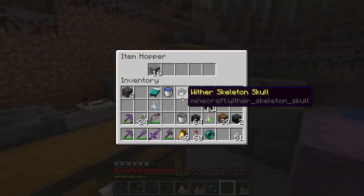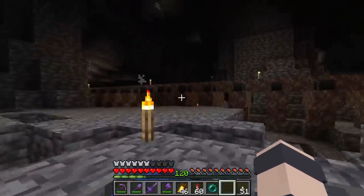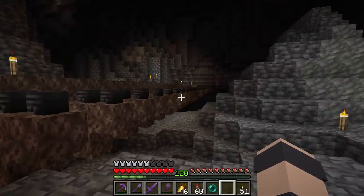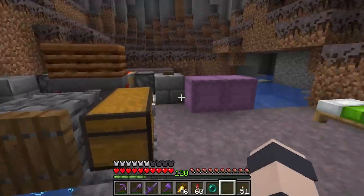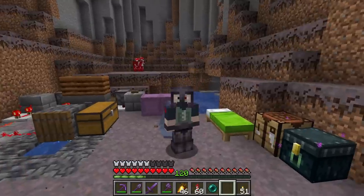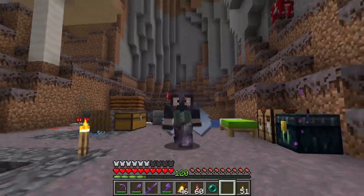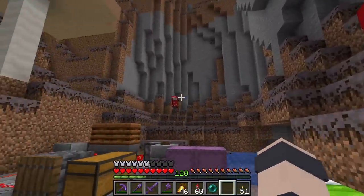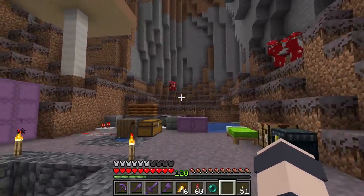We're able to jump down this hole to the deep slate cavern below. The thing about withers is they cannot mine deep slate with their black bullets — those are the ones that target you and mobs. We need them to shoot blue bullets, which can destroy anything, and they only shoot those when they don't have any targets. That doesn't really work underground because hostile mobs are always spawning, which is why we're doing this in a mushroom biome where hostile mobs don't spawn underground.